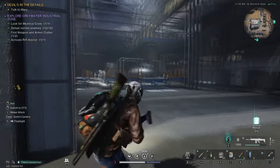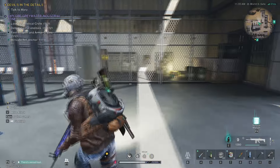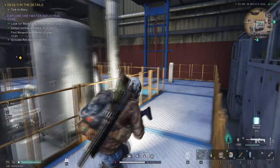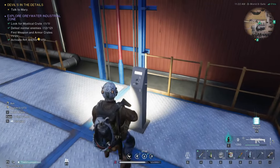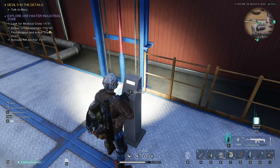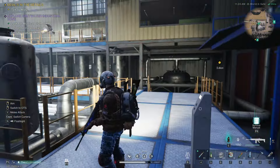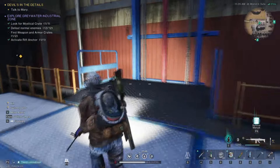There's going to be a crate in this room — it's right there. Let's go ahead and get that first. There's an elevator right here, so let's press it. I'm going to press it. Oh, there we go — it just doesn't make a sound, so you might not think you've pressed it.